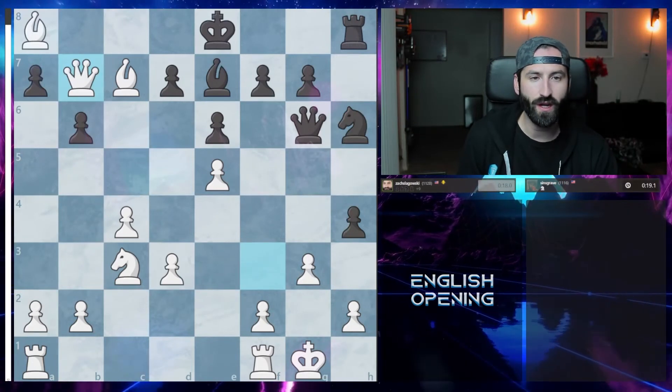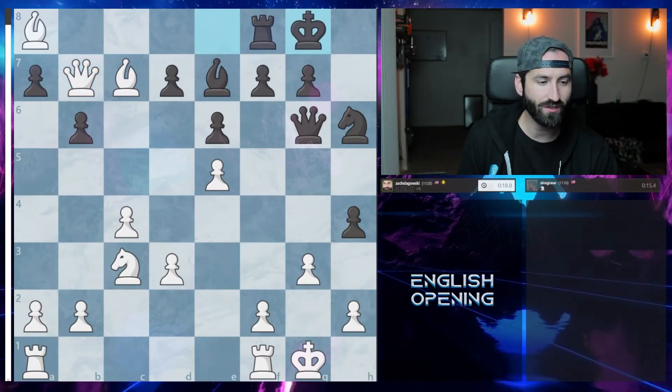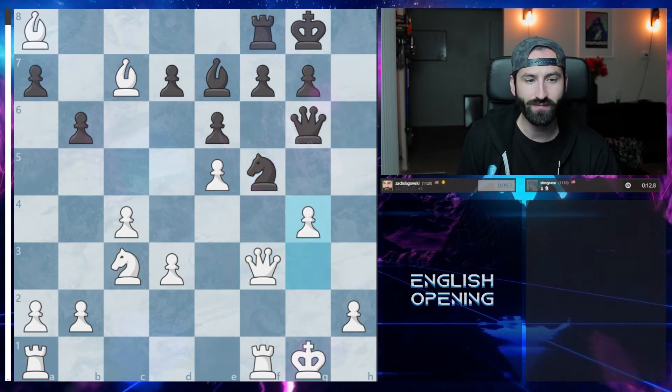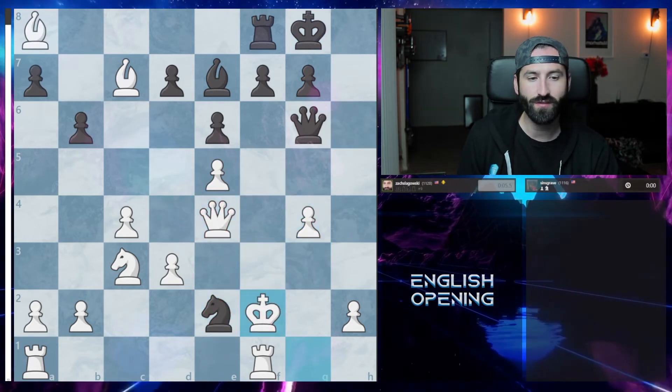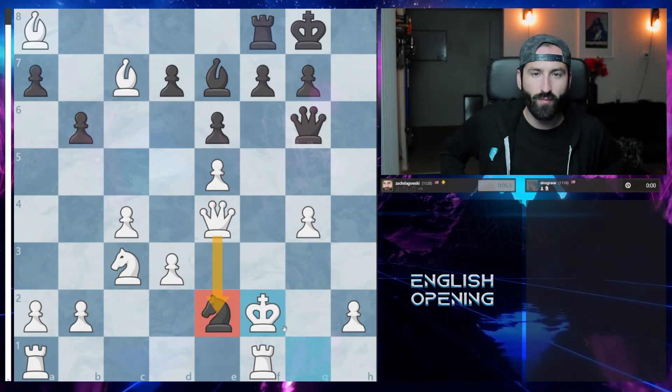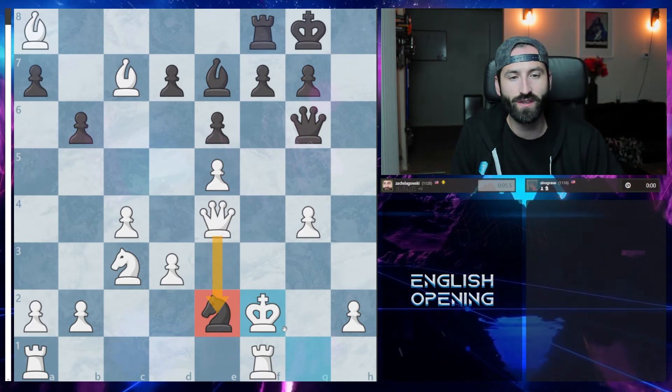They're trying to fight on the kingside, but I'm just going to take with this pawn if they push forward. I attack with the queen and get the queen up there trying to get checkmate. He castles — the only thing he can do to avoid checkmate. I bring it back and just play smart chess. Time expires, and if I had to redo that move I would have just taken with the queen, but I'm in a very commanding position with this English opening.